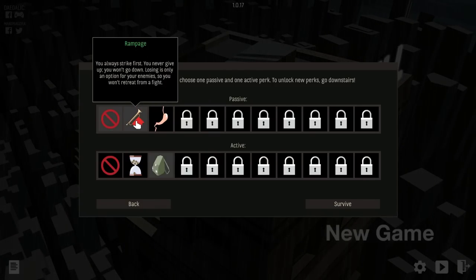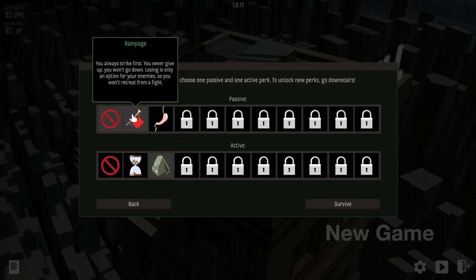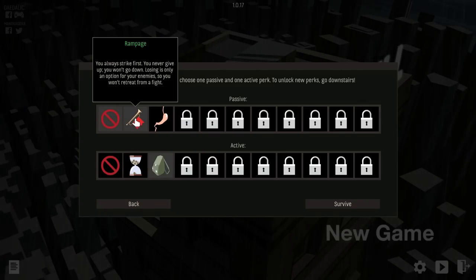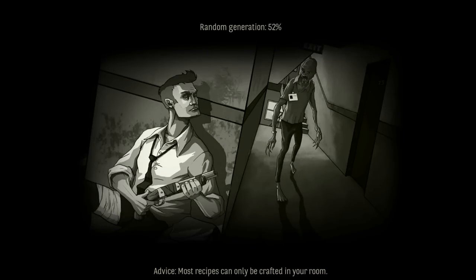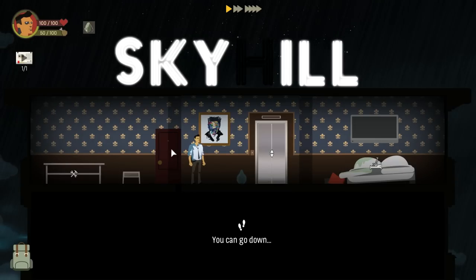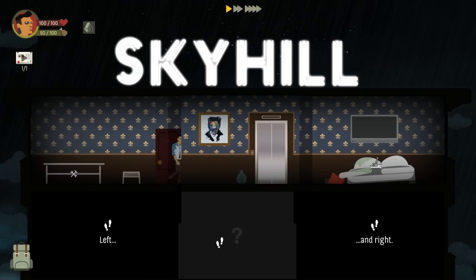I would take the Rampage perk except we ran into that weird ballerina gymnast monster that wrecked us and did like 20 damage in one turn — it would suck to not be able to run away from one of those. So I'm just gonna go with what we have. We'll try Bulimia or something next time. I'm gonna skip the intro — if you want to see the storyline again go back to the previous episode. We start out with our active ability — our survival kit.